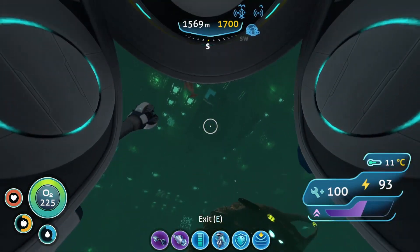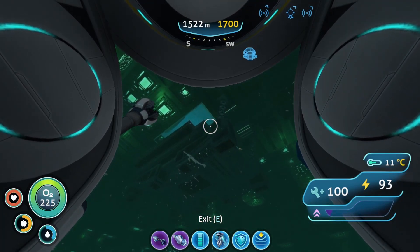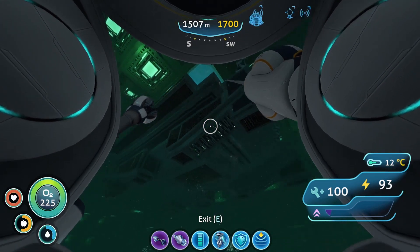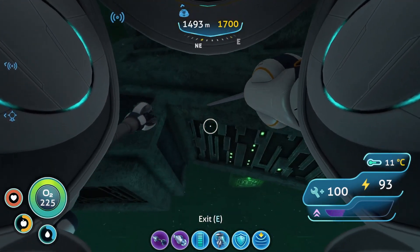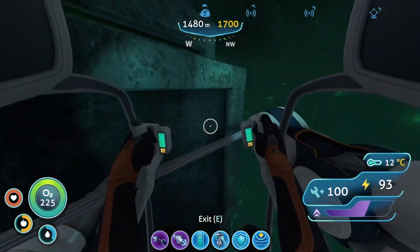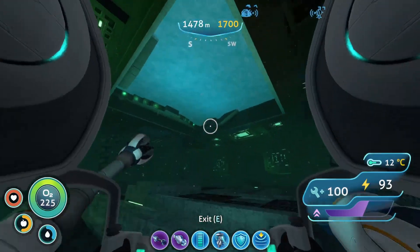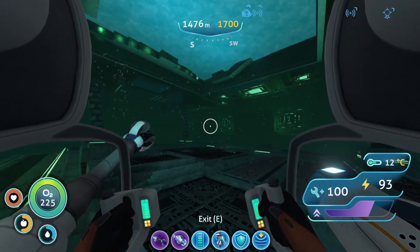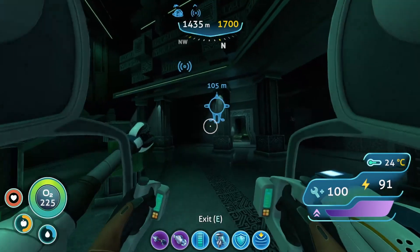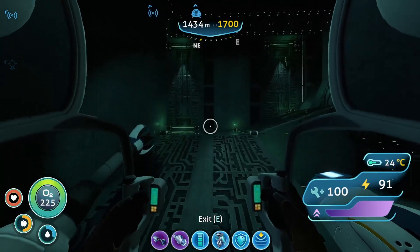I know where most of the stuff is — yeah, I do know where it is. It's just a matter of getting to it right now. I'm fairly certain — what is that noise? Anyway, I'm fairly certain these portals up here — alright, go to them real quick. So there are six portals, and I need five things from them. I'm gonna just start going to them, seeing if I can get the stuff.